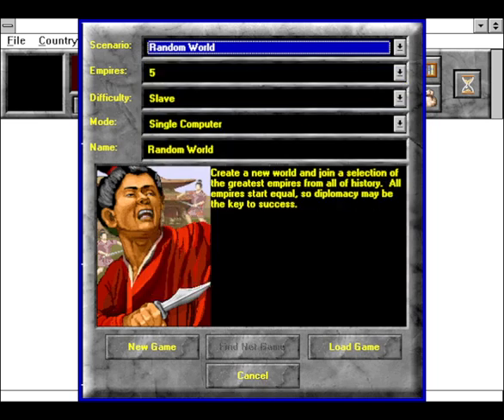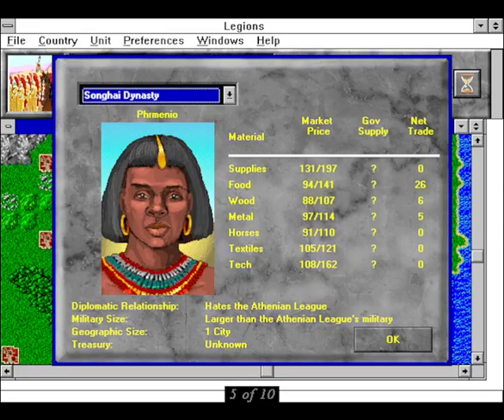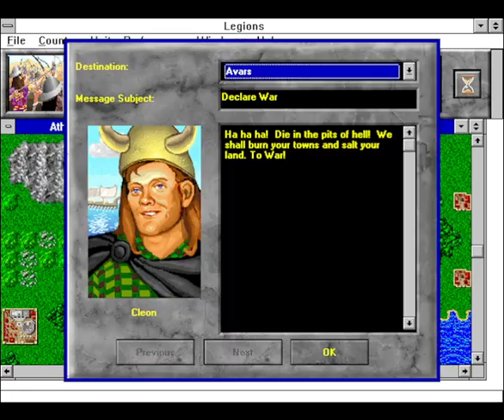You can also play a completely random game — random maps, random cities, random empires — although you pick the number involved, so there's no way to get bored with the selection of scenarios available. The diplomacy options in Legions are legion. You have a defined relationship with other empires, which you can change by entering into an agreement with them. You can be at several different degrees of war or alliance, or simply agree to remain neutral. This is very cool.